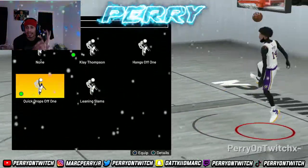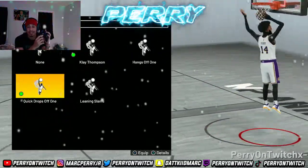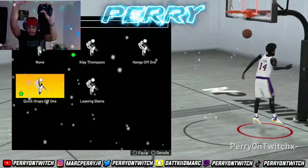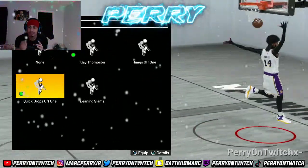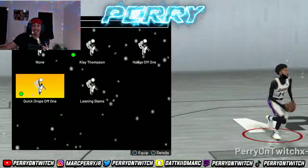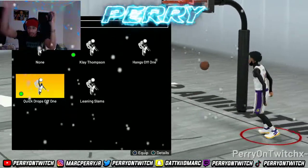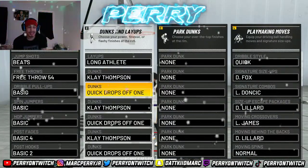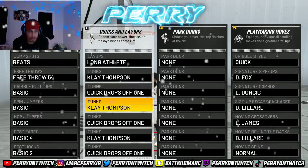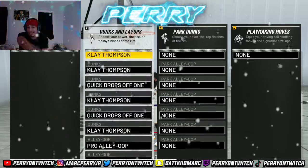When you dunk, make sure you use the analog stick — the right stick. For a two-hand dunk, flick the right stick up. Don't dunk with square because that gives you random dunks. If you want to dunk on the right-hand side, flick it right; two-hand dunk, flick it forward. I just have the Clay Thompson dunk and the quick drop-off equipped — those are the best dunks, you don't need anything crazy.